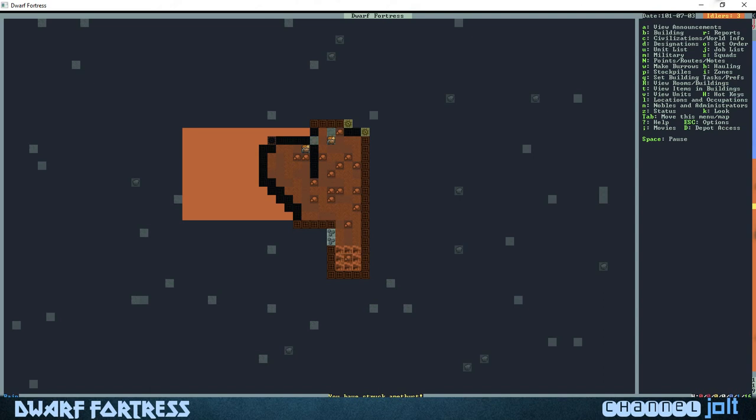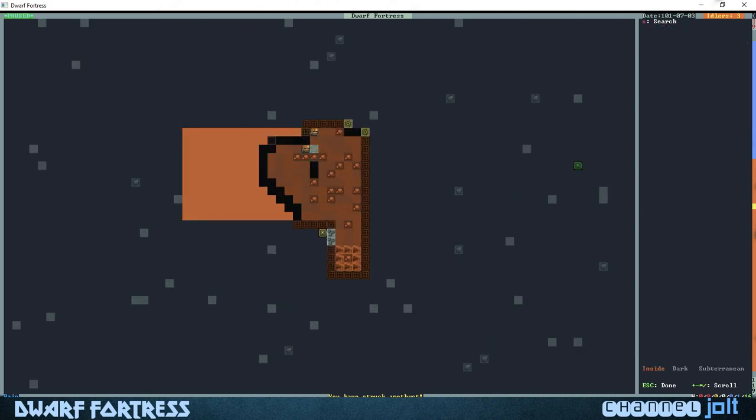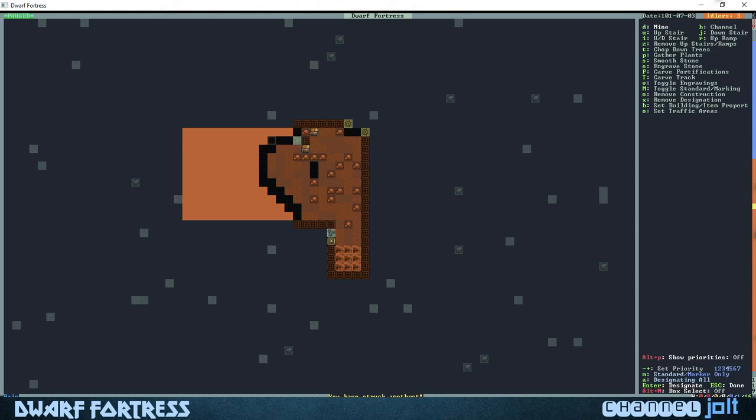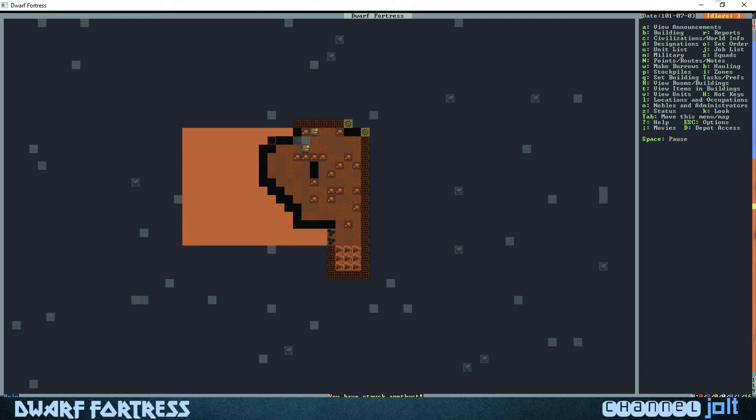Our miners are coming along cutting that out — looks pretty good. And I think this is tetrahedrite. We're actually going to have them mine that out too: hit enter, go up, then hit shift to move over 10 spaces and even it up right there so they'll start cutting that out.